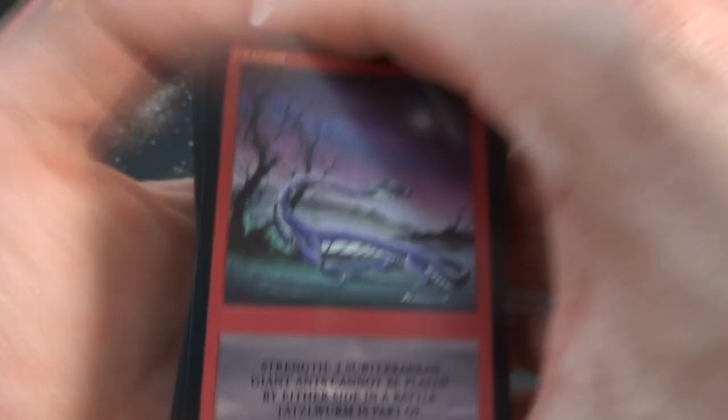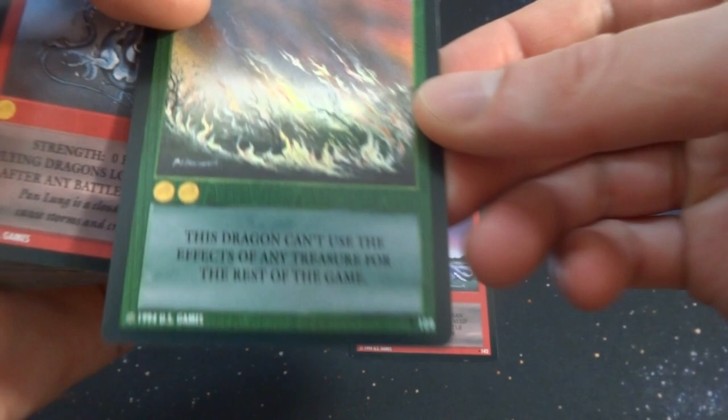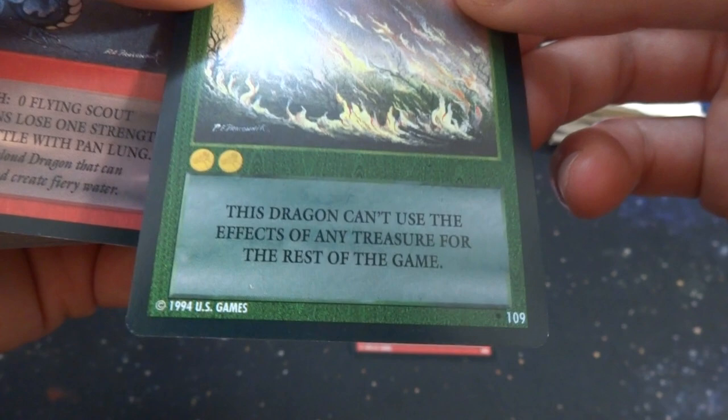This is the Tatzelworm dragon we already checked out. Who drew this? I think all the art is commissioned by one person — the artwork by Peter Prachnownik. This one's called Terrain, it's called Brush Fire. This dragon can't use the effect of any treasure for the rest of the game, so you kind of make it unable to use treasure. I believe when it comes into play you have to pay two gold. It's number 109, got the green back with a gold border.